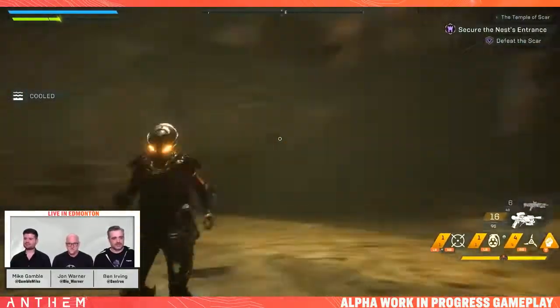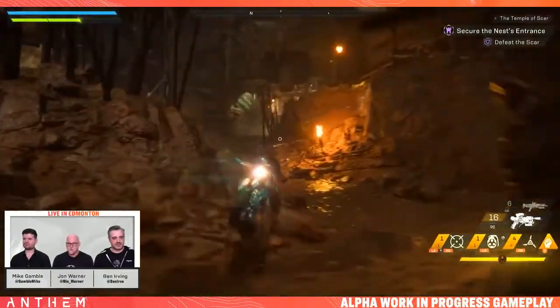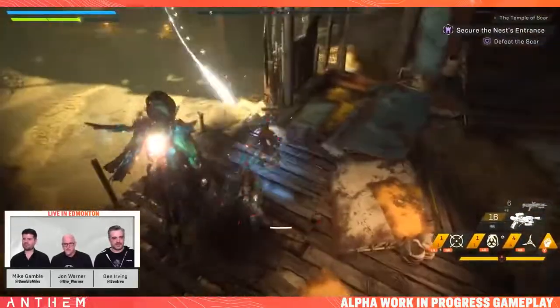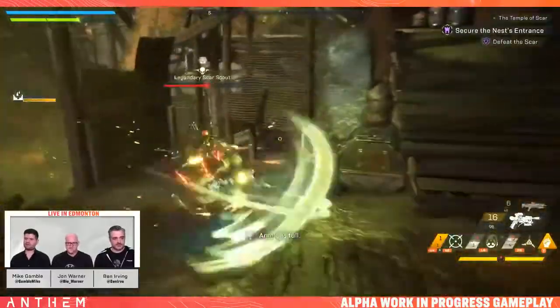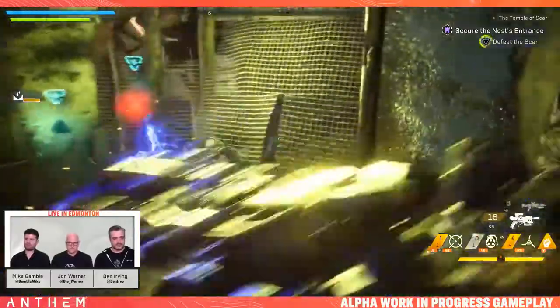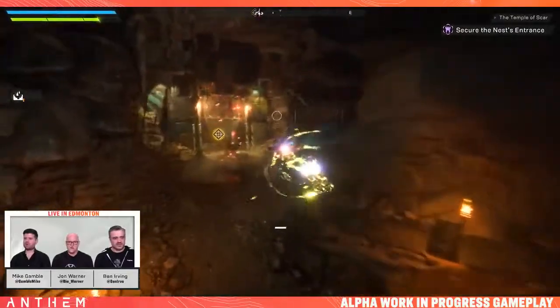I got an uncommon item. We've got to kill the rest of the Scars. It sounds like there's a scout up the top. He's trying his best to shoot. I'm going to try and knock him down — oh, there's two of them up there. I'm going to shock coil.